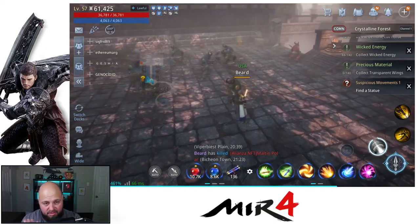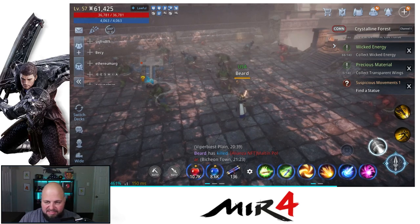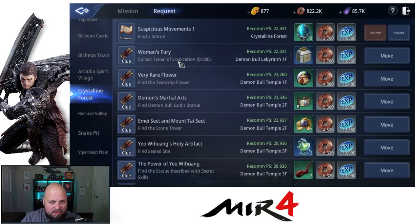What's going on everyone, it's Greg back with another quick tip. Today's request is the 'Suspicious Movements' number one — it is a Crystalline Forest request. Suspicious Movements number one: find a statue.